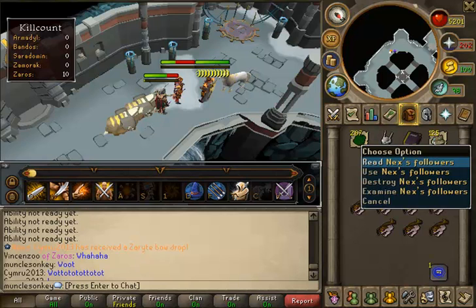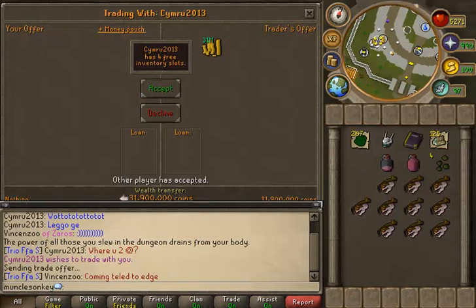I was extremely happy. We had done quite a few kills that day, and I had done many kills the day before as well, and I hadn't got anything — so I was getting a little bit discouraged — and then we finally got a Zaryte Bow. So that was really cool. The split was 31.9 mil, so that really helps a lot. That's a pretty big boost of cash.